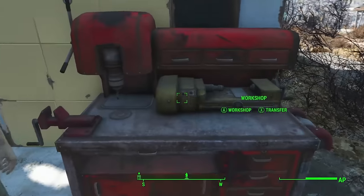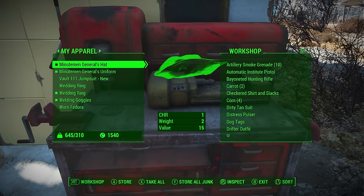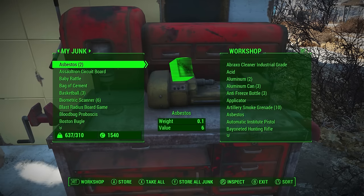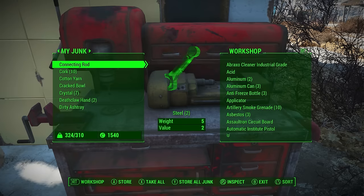Don't forget to make room in your pockets by regularly transferring your junk into workbenches, though. Any workbench will do and they have no limit on storage. They also act like the magical chests in Resident Evil, so anything you store in one will be available to use from any workbench at any settlement.